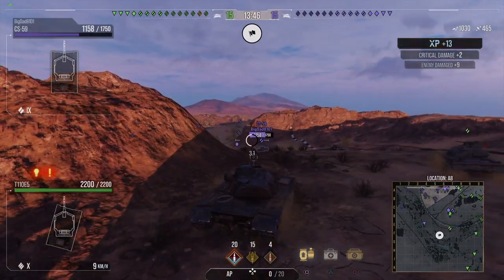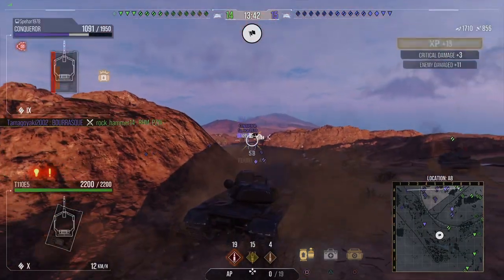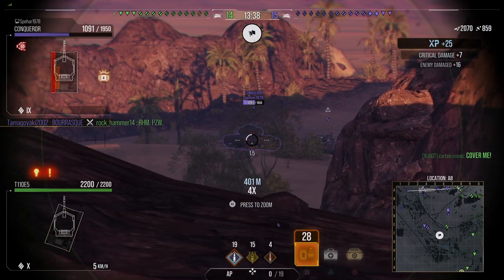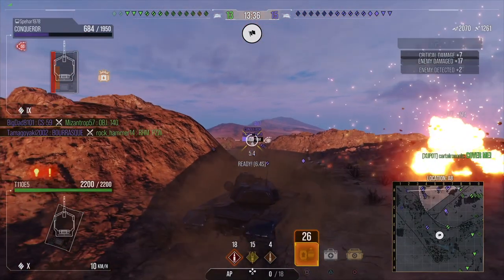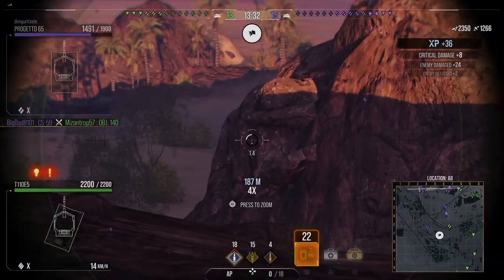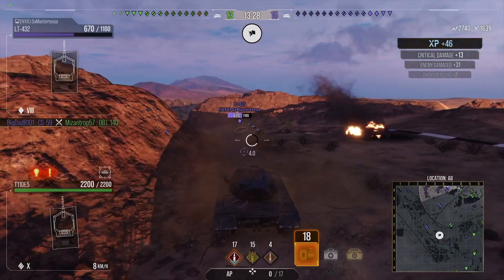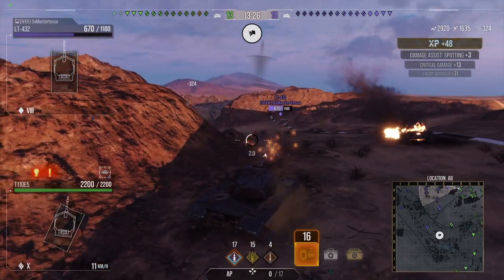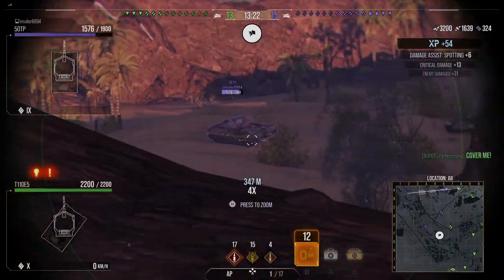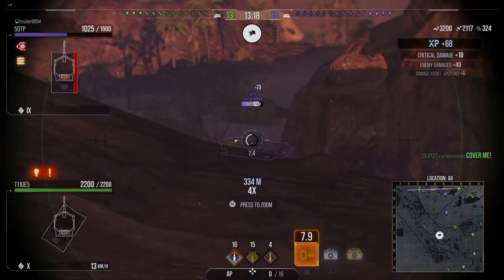It also has a boat shape, so you can side scrape and angle against people shooting your side. But if you get into perfect hull-down positions, holding the line and just letting your gun work — wiggling back and forth and hiding your cupola — there's pretty much nothing the enemy team can do. Unless they have artillery or start firing high explosive, there's pretty much nothing they can do.